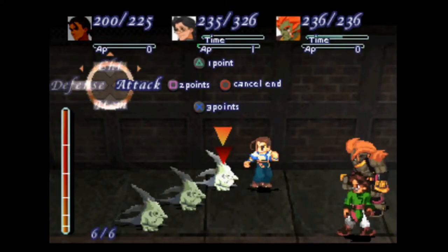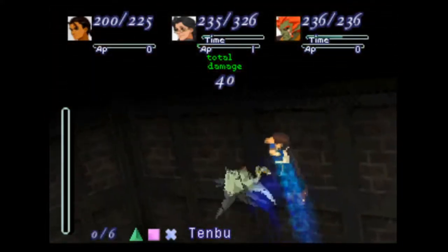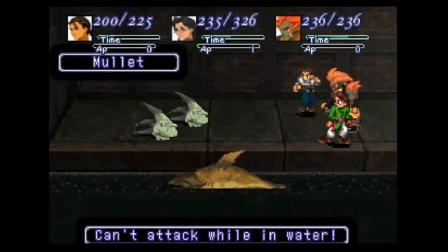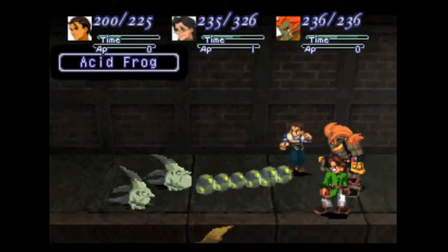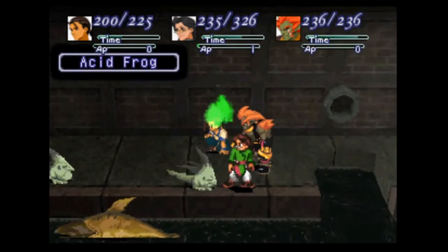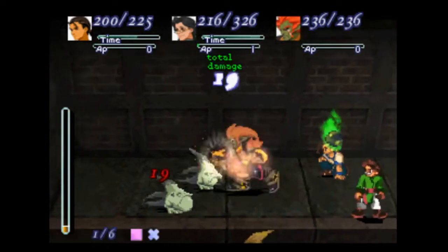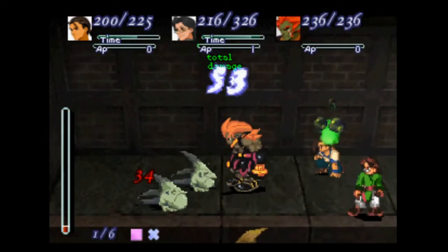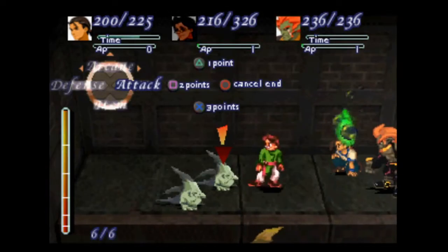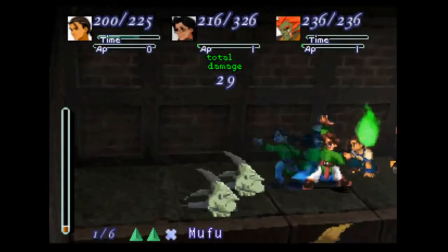I gotta deal with these Acid Frogs and the Mullet again. At least we don't have to worry too much about our items and stuff. We got a healer, and we do have Omegasol if we need it — like if our healer runs out of EP. Which can easily happen, by the way.